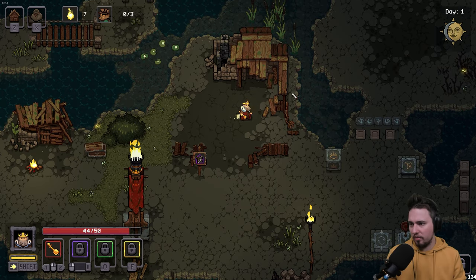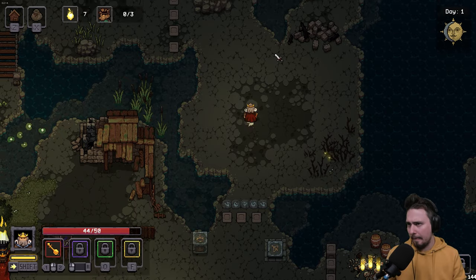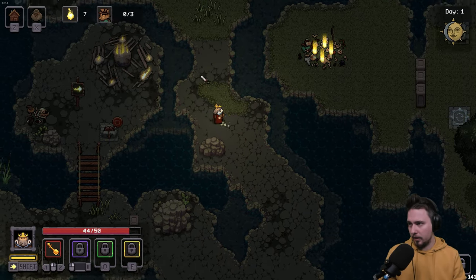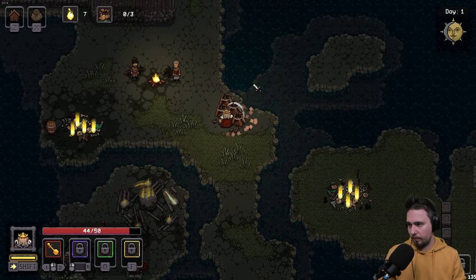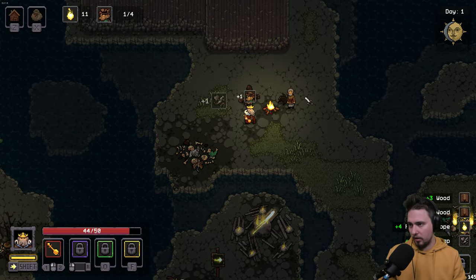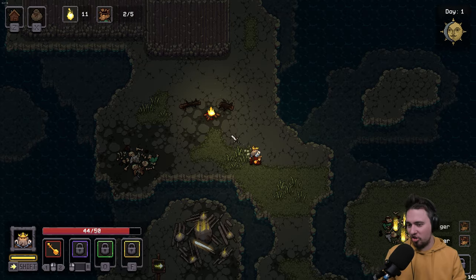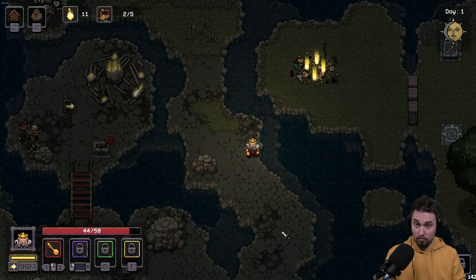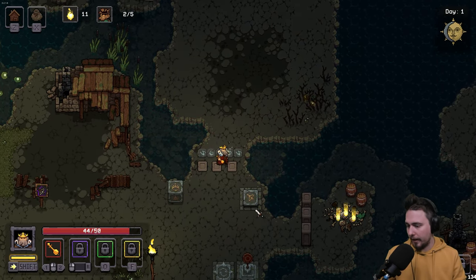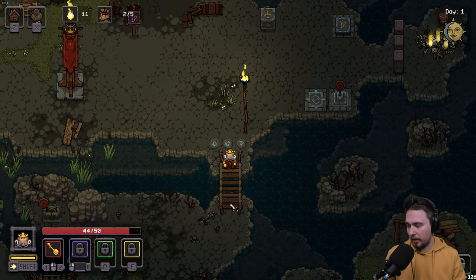Can't destroy the houses I'll be building — that doesn't make sense. There's rubble in our way, so let's go down. Collecting planks and shinies, finding villagers one by one. They don't want to travel together — they're sitting around the fire but won't walk with us simultaneously. We need to find more rubble.